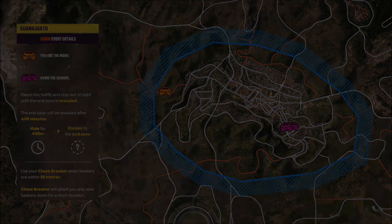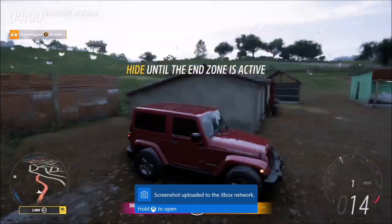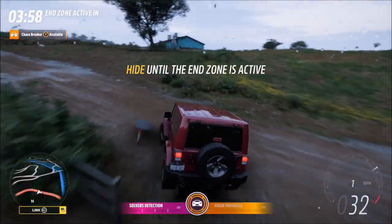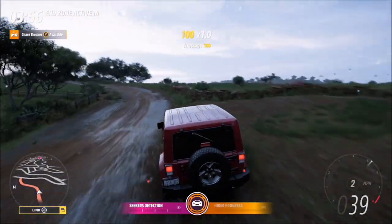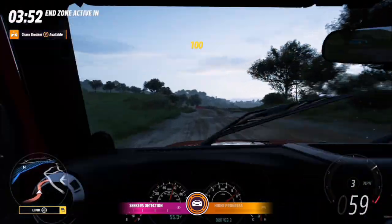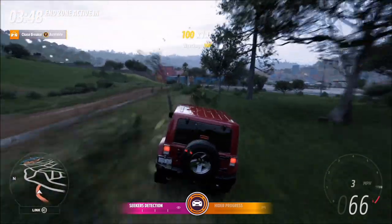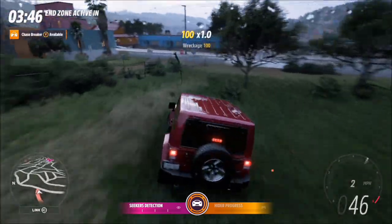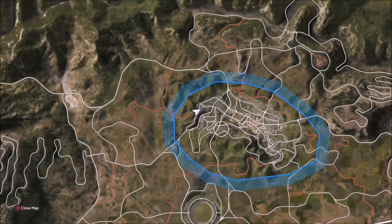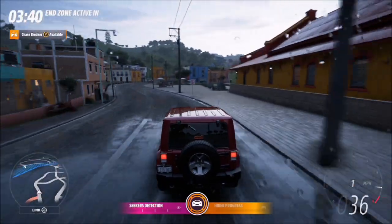Now when you start off you'll be at the opposite end of the map, so you'll be quite far away from the Seekers. This puts you at a great advantage as the Seekers don't know your exact location — they just have a basic radar that points them in your general direction until they get closer. So the best way to start is to not bother blending in with the AI as intended, but instead drive to the furthest edge of the map and basically try to flank them — go in the opposite direction that they're coming in.